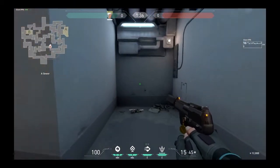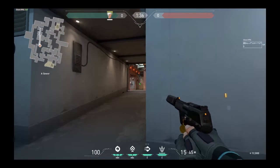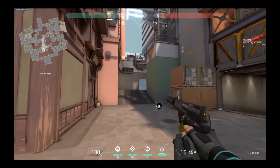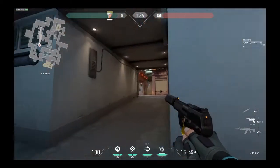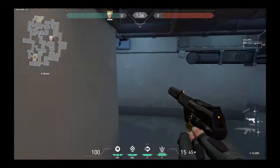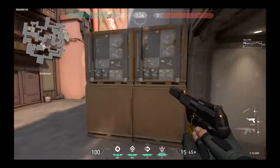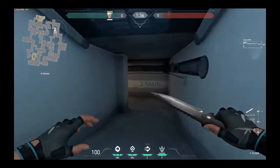Top ramp corner includes this spot right here. So if you're on attacker side coming from B link, you cleared sewers, you're trying to clear vent room and mail room, and one guy kills you from this corner — you want to call out either 'left side in sewers,' 'sewer corner,' or 'top ramp left side.' Just say 'left side sewers' — keep it simple for your teammates. But if you're coming from the bottom, it would be 'right side top ramp in the corner.'